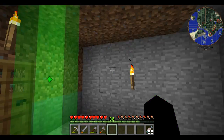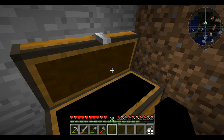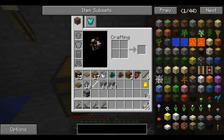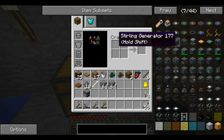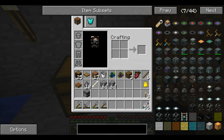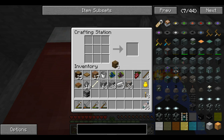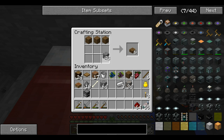I want to start getting some basic Ender IO going — I keep wanting to say 'Ender dot IO.' Let's smelt that. We want to use as few ores as possible because with some of the machines you can actually duplicate ores. So there are three machines we need to make: a sterling generator, an alloy smelter, and a sag mill. The sterling generator isn't too difficult — we need a piston, some wood, cobblestone, and some redstone.